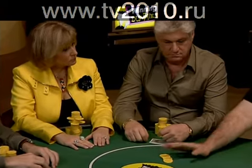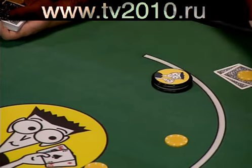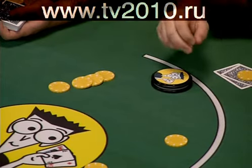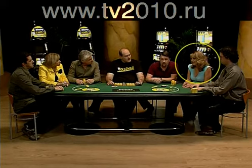Alan folds. Now the action comes to Barry, who calls $4. Now the action is round to the dealer button — that's me. I decide to call $4 as well.